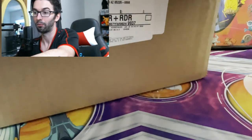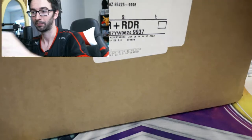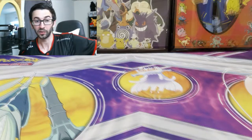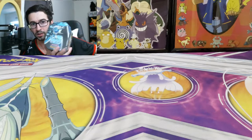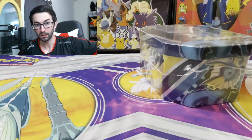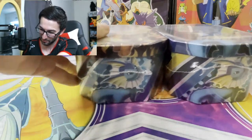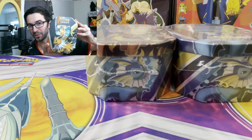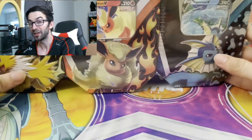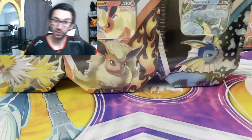First glance — oh, I knocked something over. I see a tin, I'm going to set it to the side. Let's pull these items out. First item: a Vaporeon tin, nice. Second item: a Flareon tin. Third item: a Jolteon tin. So we got all three tins — that is awesome. Shout out again to Mom, great choice. Let's jump into these tins real quick.